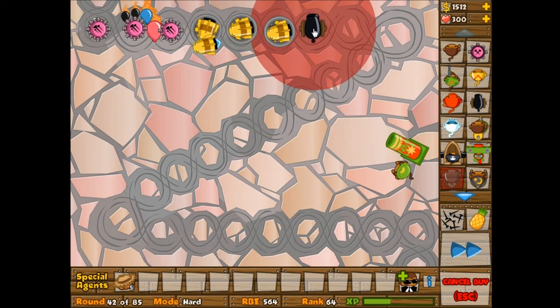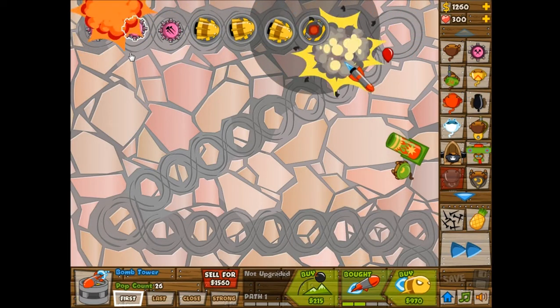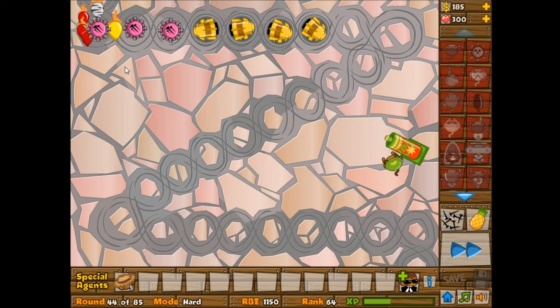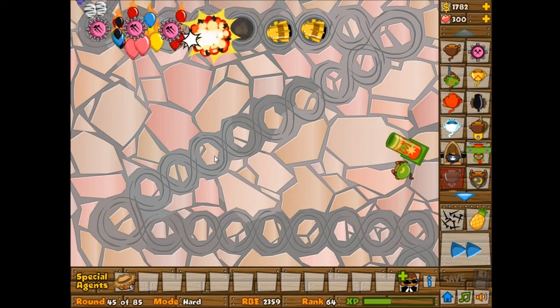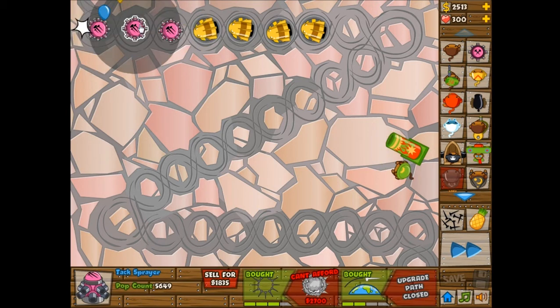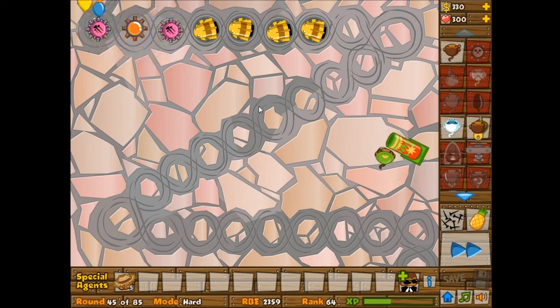I'm still just going to make more bomb towers. I might try to go for six MOAB Maulers, and I don't need to place them within these circles — I could probably more efficiently place them just right here on the side, bunching them up closer together. But I just like putting all the towers in these circles because it looks nice. Now it's round 45 and I'm actually getting quite a bit of money, so I might actually be able to get a Ring of Fire, which would be nice. I should get this one as a Ring of Fire because a little bit more of its range is covering the track.